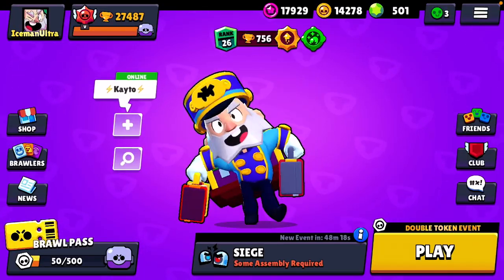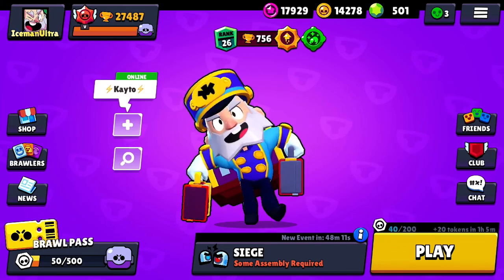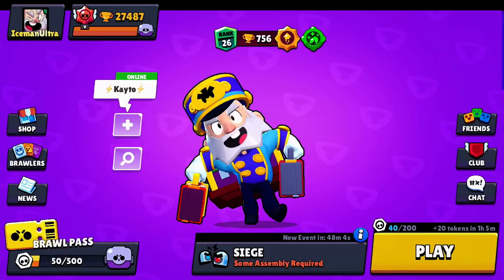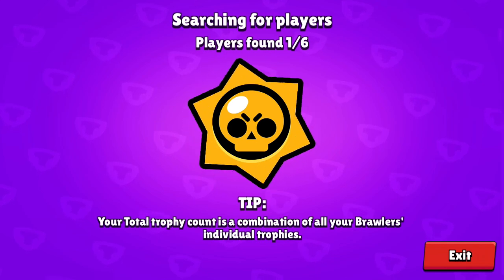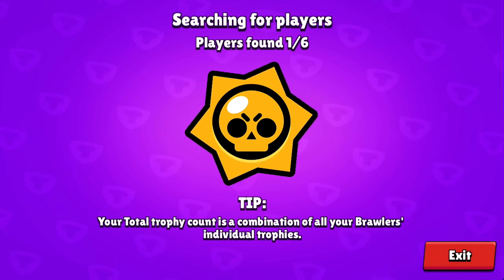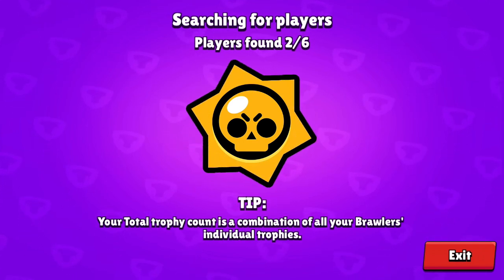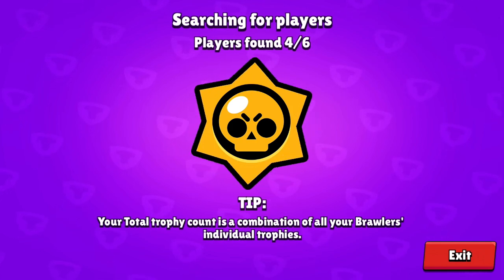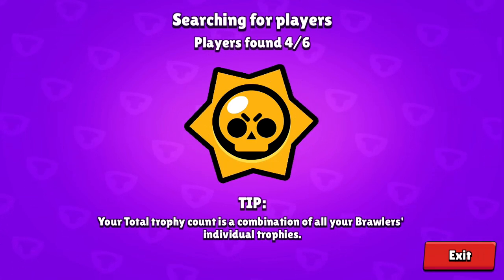Okay, we're gonna hop into another video going into Siege with Dynamike. It's a pretty solid map and we're on the edge of getting to 27,500 — a big milestone. We're going in with Dynajump and Satchel Charge. My Dynamike is just above 750, around the rank 25 area. We're at four out of six, just about to hop into the game — the matchmaking is taking a lot longer now.